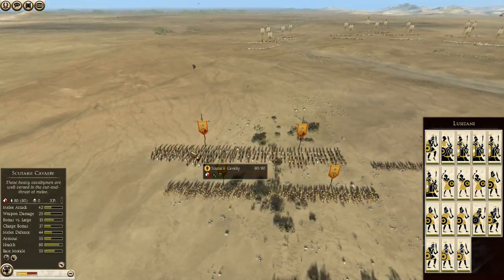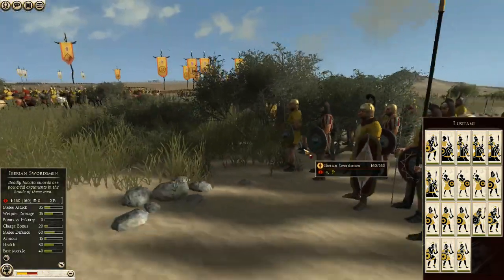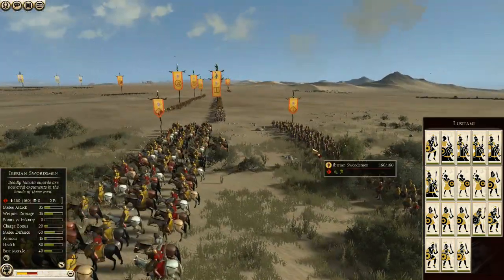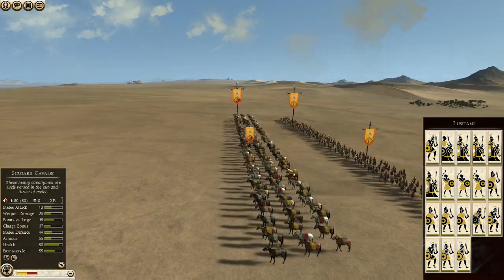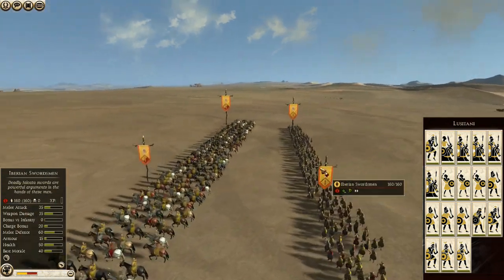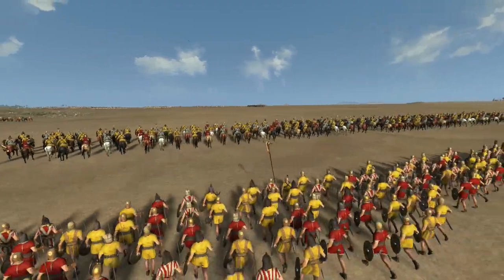On his left flank he has two Scutari cav backed up with Iberian swordsmen — that's going to be pretty deadly just because of the javelin combination that can tear up my cavalry. He's got the same thing on the other side: two Scutari cav with two Iberian swordsmen. Now we can put this on play and just watch as the forces deploy.